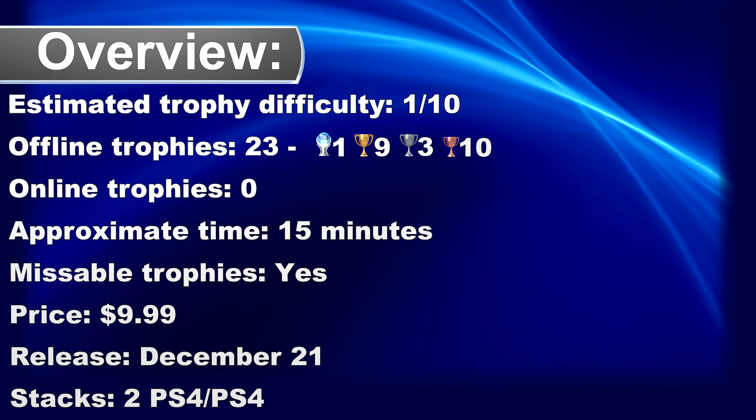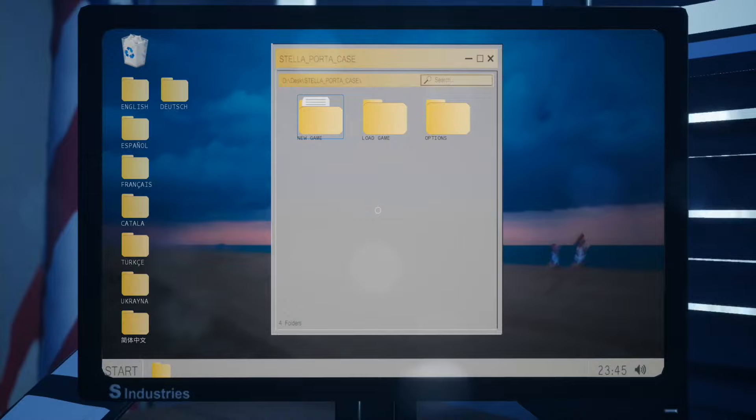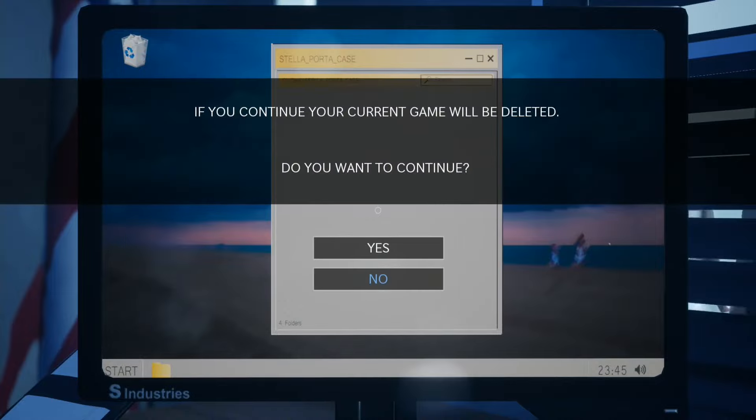What's up Trofianta, welcome to my Platinum Walkthrough for Detective Stellar Porta Case. This one is a very easy and quick detective game where the goal is to investigate three strange disappearances. I will guide you through it now. This walkthrough is with commentary so it should be super easy to follow.